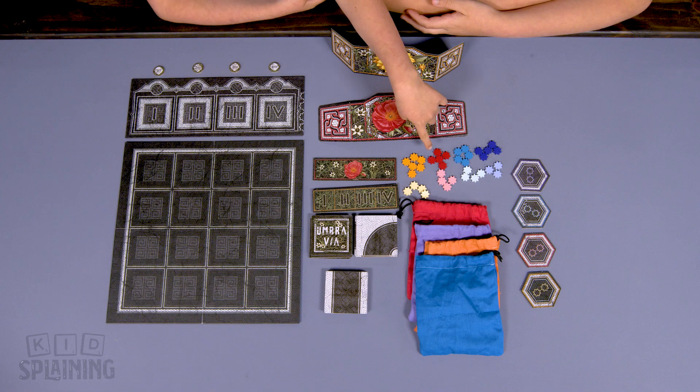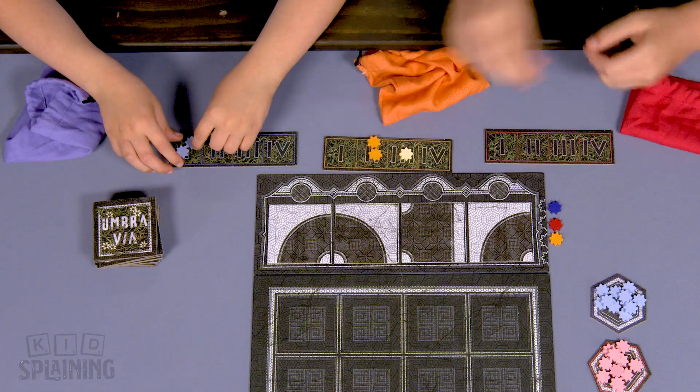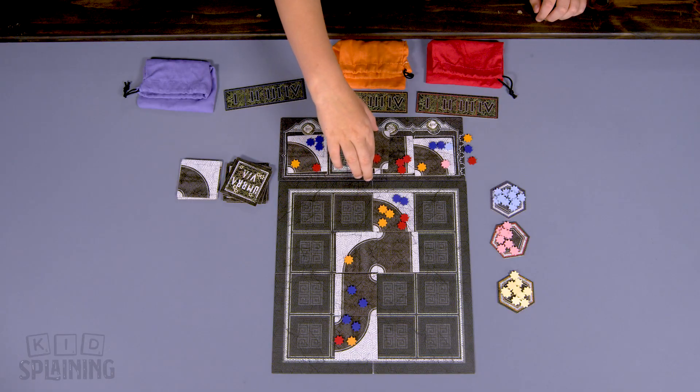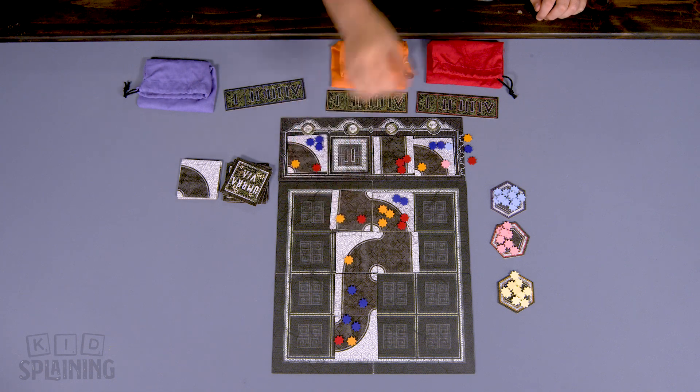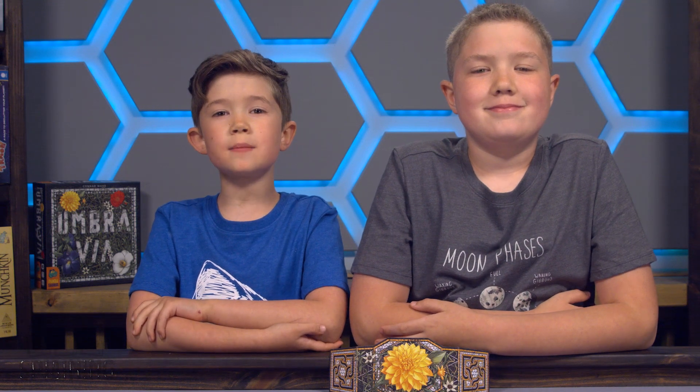The energy flowers are the dark ones, and the soul flowers are the lighter ones. So for the red player, these are their energy flowers, and these are their soul flowers. The game is played over a series of rounds, and in each round, players will be blind bidding on path tiles to see who gets to place each tile. The goal of the game is to be the first player to claim all of their soul flowers and their soul tile. We're showing the rules for three to four players, but you can find the modified two-player rules in their rulebook.